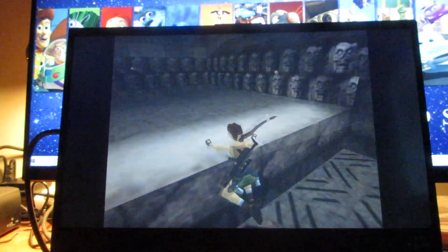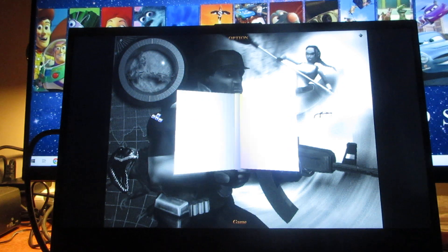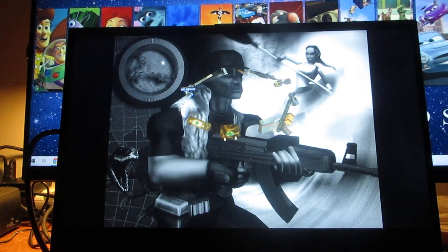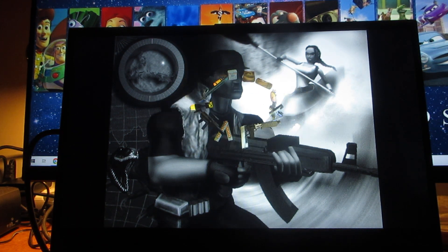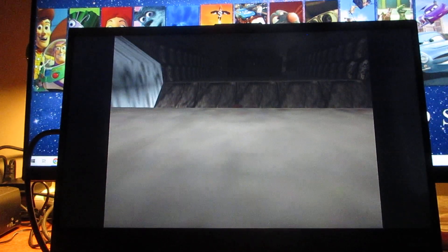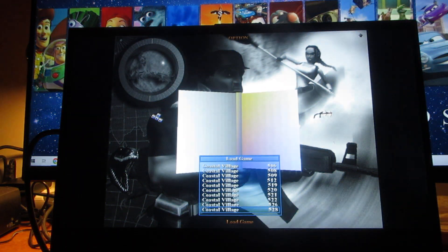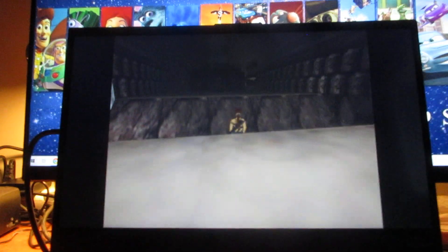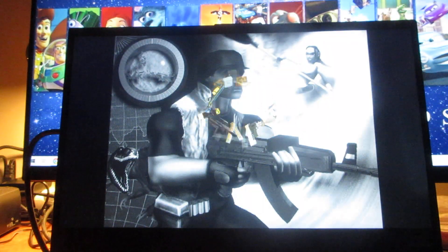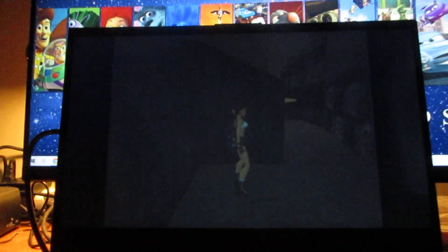This is a very dangerous room here and I wish you the best of luck in this room. If you fall, you've got to make it to the other side and not fall in the water. You've got to be very careful and watch out for the blades — I'm going to save right here too. This is a very dangerous room to get through without dying. If you want to sprint you can, but I'm going to do the crouch.